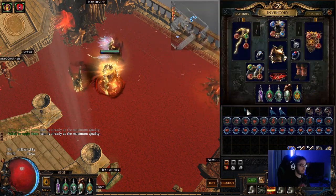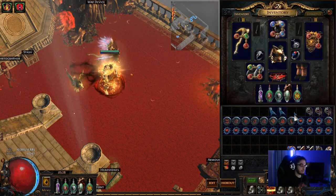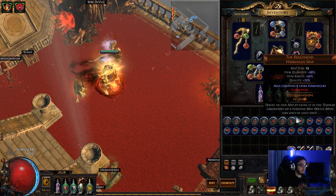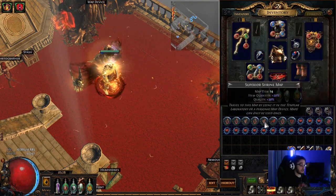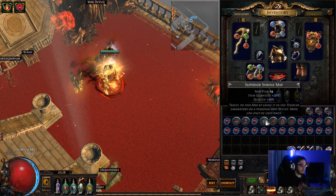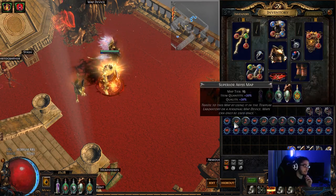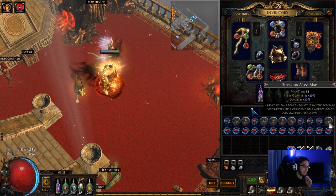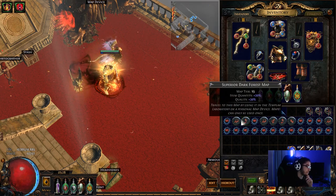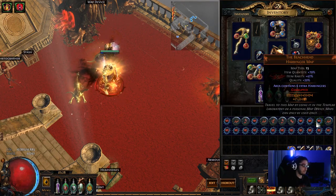Okay so we got 1, 2, 3 beachheads so far. I've got 9 left right now. Oh, I actually went overboard — I don't even need as much as I had, so it's actually cheaper. Okay so I have 1, 2, 3, 4, 5 — so I pulled out 5 beachheads already.